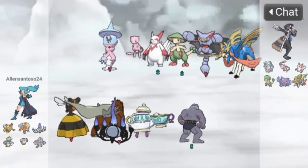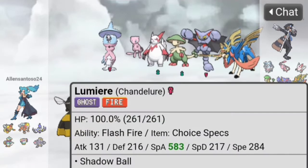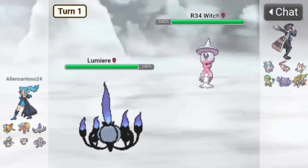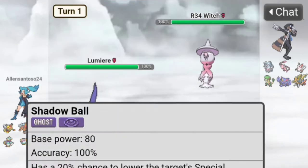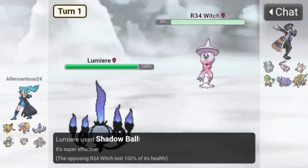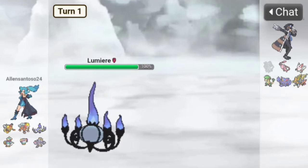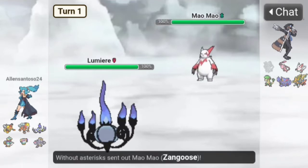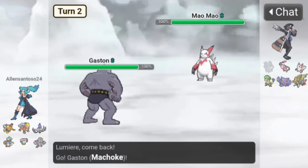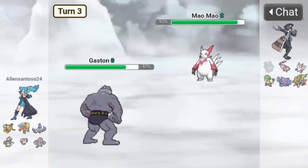Alright, we have our first battle. Let's start off with Lumiere. The opponent starts with Hatturine — Shadow Ball, boom, goodbye Hatturine. Then they go to Zangoose, so let's switch to Gaston. They use Bellatron move, Knock Off — our Eviolite is now gone. Let's Close Combat.